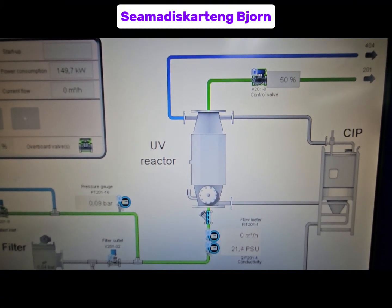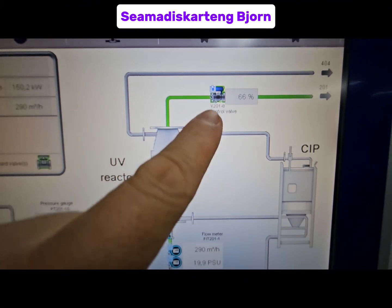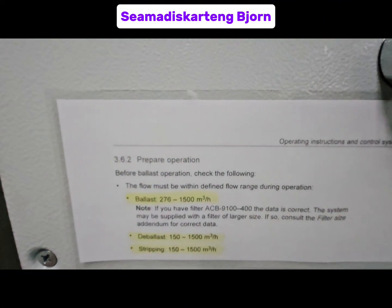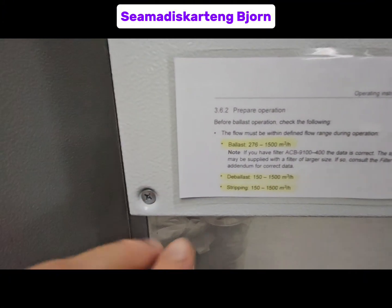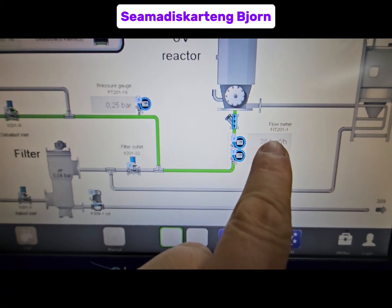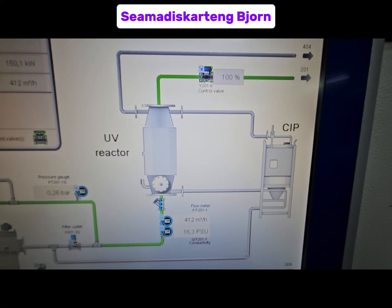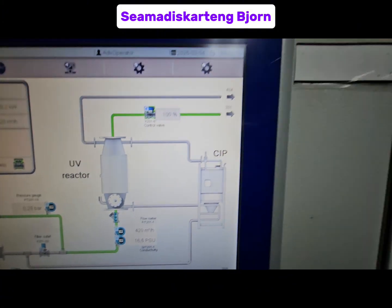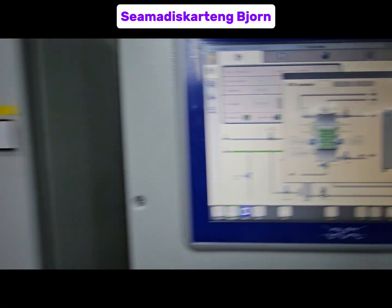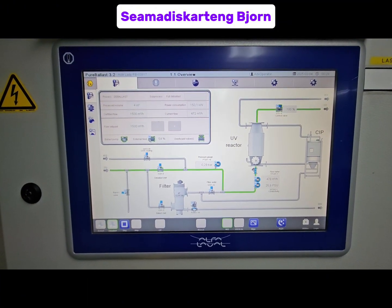You can see the flow meter is about 250 to 270. Your control valve is opening up to 100%. As per the manual operating instructions and control system procedure of this BWTS, it operates between 150 to 1500 cubic meters — the flow meter decreases within that range and the control valve opens fully. That means the de-ballasting operation is successful. You can see there are no alarms and all UV reactors are lit up. That's how you do de-ballasting using Alpha Level BWTS. Thank you for watching — please subscribe to my channel for more videos.